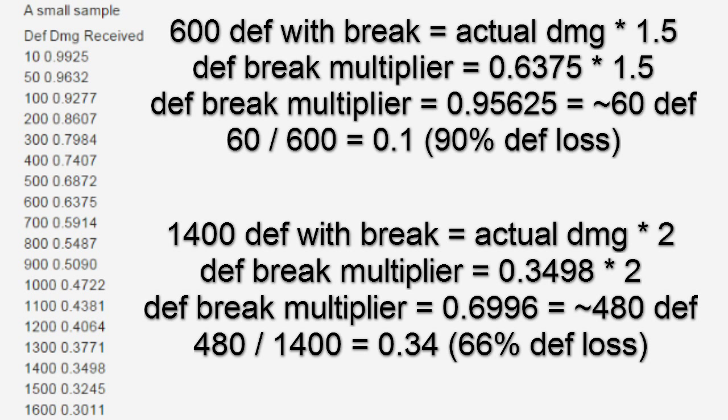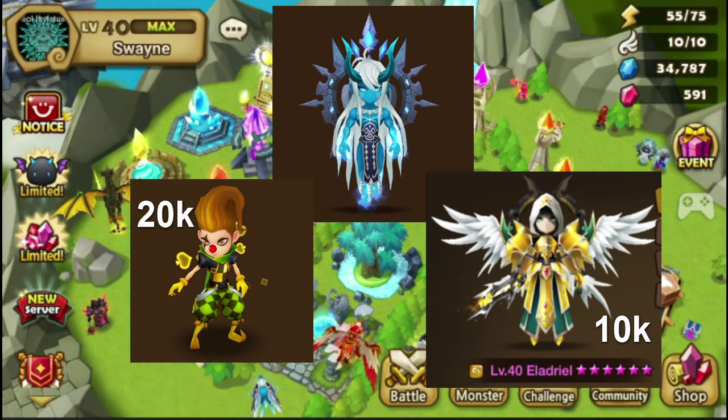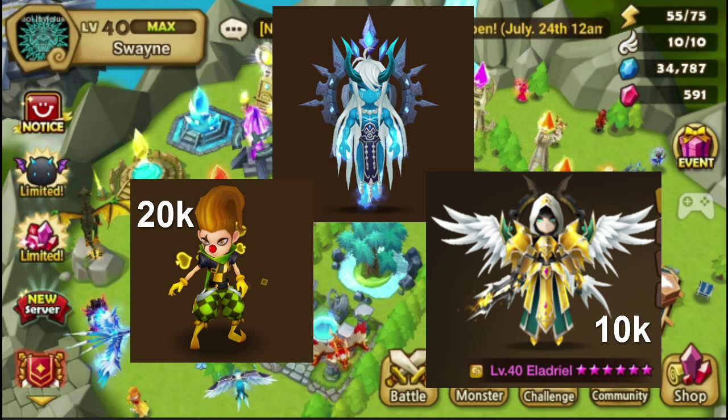Even though the percentage is higher on the lower defense monsters, the actual multiplier of increased damage is significantly higher on monsters with higher defense. Another thing to note is that even though defense break on high defense opponents has a higher damage multiplier, you will likely do much more actual damage on the lower defense targets despite the lower multiplier, due to the defense reduction multiplier shown on that chart. So in other words, if you have a Theomars dealing 20k damage on a Lucian, he's probably only going to do about 10k damage on a defense-stacked Eladriel, if both of them are defense broken.